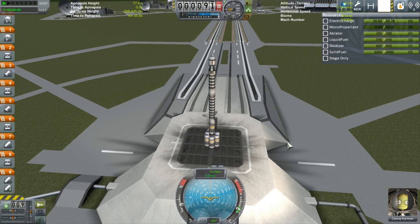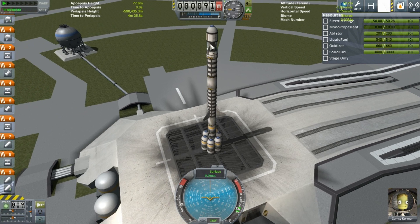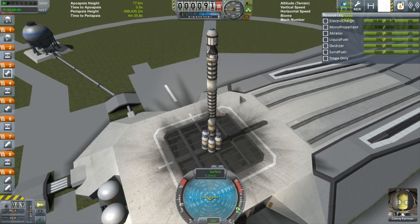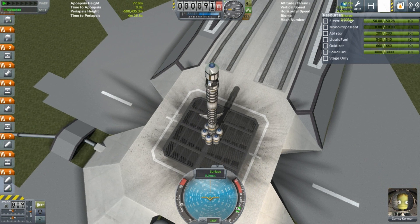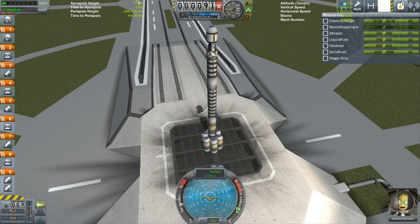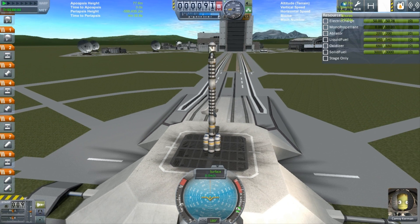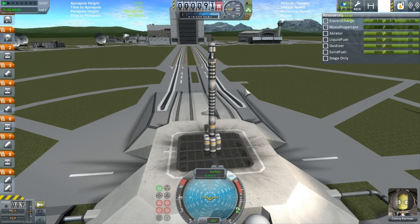All right, so I went back to the drawing board and changed up a few things. I changed the different angles of the parachutes in the core middle, and there's an actual parachute inside this nose cone. Hopefully the nose cone will help cut through the atmosphere a little better and we won't have any problems. SAS, let's go to about two-thirds power and launch.